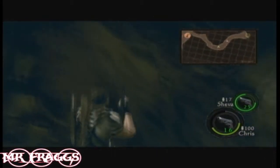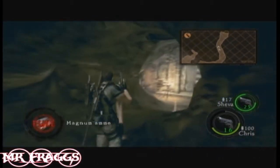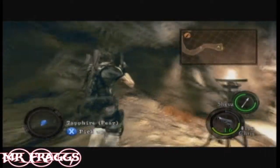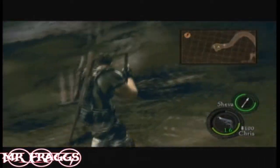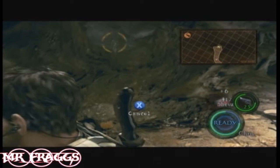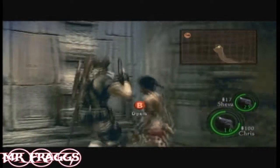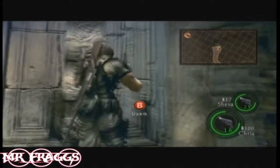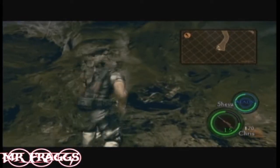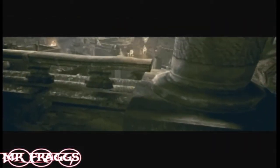Just throw another flash grenade at them. Most of this level — the second half — turns into like an Indiana Jones type level, or Tomb Raider or something. You're just gonna get through this door as teamwork. There was rifle ammo on the ground. Just make your way through this door and watch this cutscene.